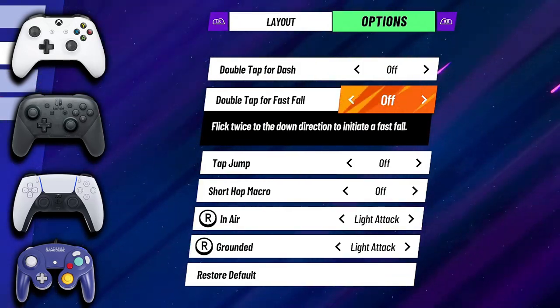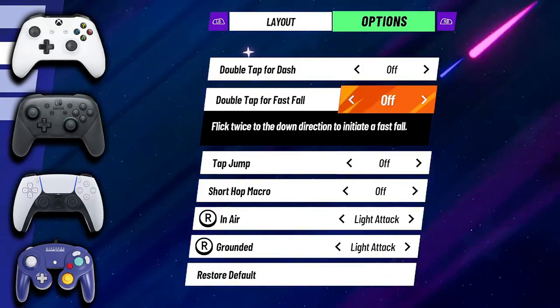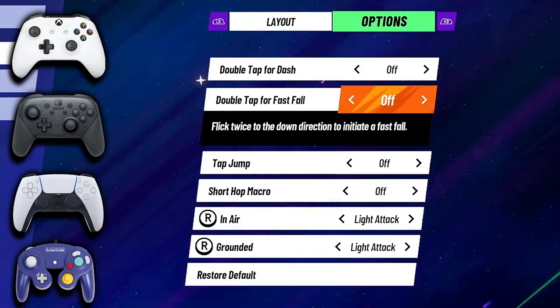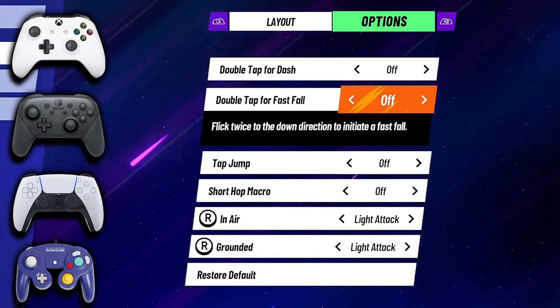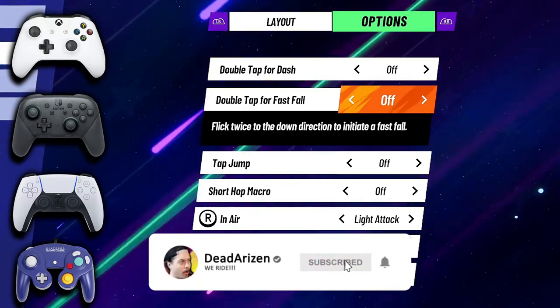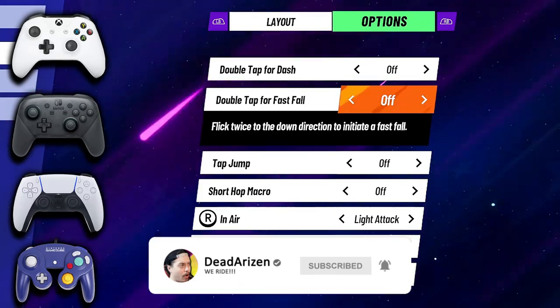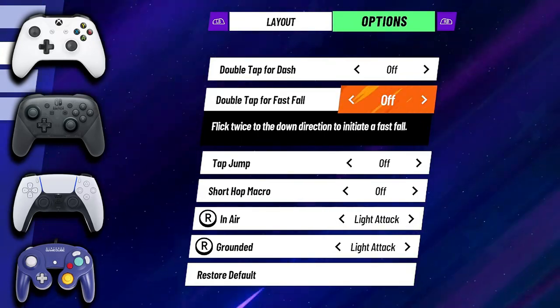Double tap for fastfall is something that's in Multiversus — not really something you've seen in Smash. You flip the stick twice downward to initiate a fastfall, which I also don't like. Typically you fastfall by just pushing down whenever you're at the apex of your jump or whenever you want to fastfall in the air. It's worse if you have to double tap it, because if you don't double tap it you will not fastfall — you'll just float there slowly until you hit the ground.